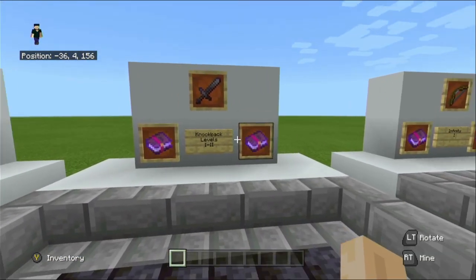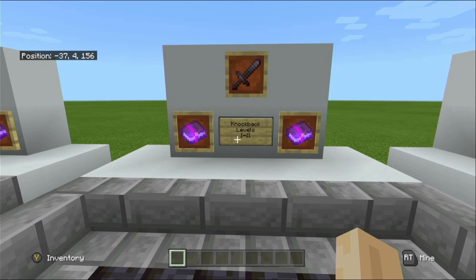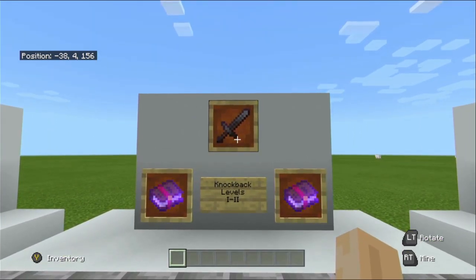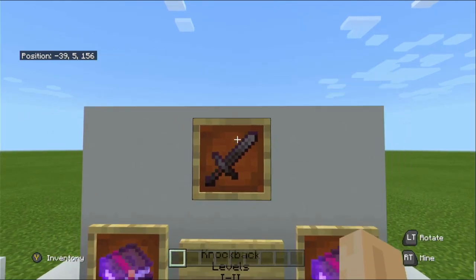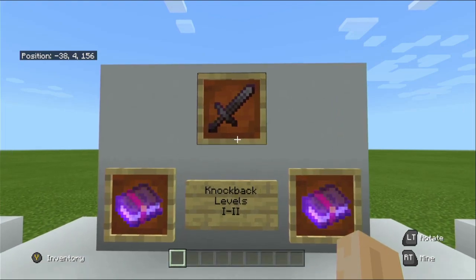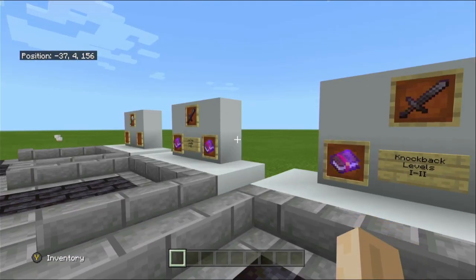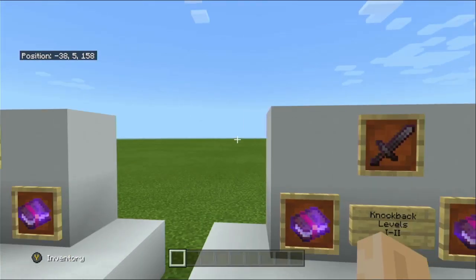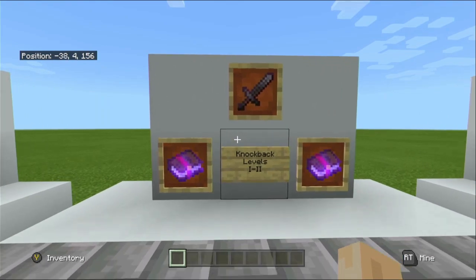Next we have Knockback. Knockback comes in two different levels. This enchantment will knock back any mobs when hit. Obviously the higher the level, the further they will get thrown back. A lot of players do not like it, but I personally quite like it — it's handy for controlling some mobs and timing hits. The thing I would be wary of is being in the Nether on a wither skull hunt. If you hit a wither skeleton over the edge of the fortress, they can spring over that one block, and you will more than likely lose the wither skeleton, reducing your effectiveness of getting wither skulls.